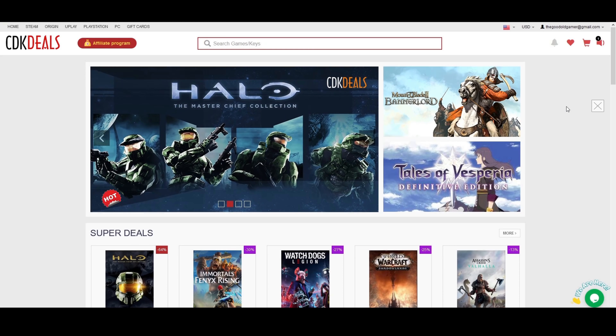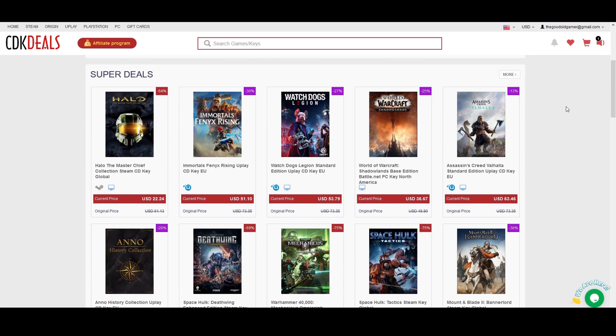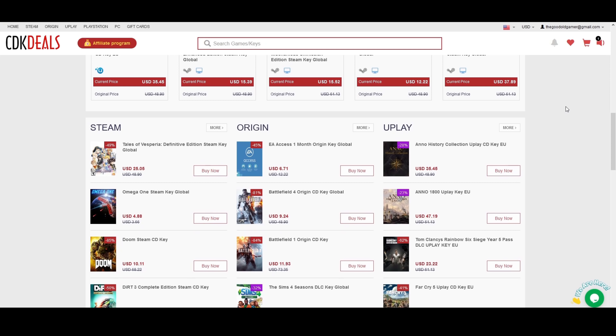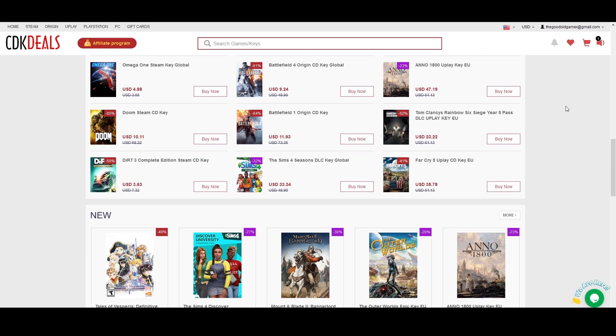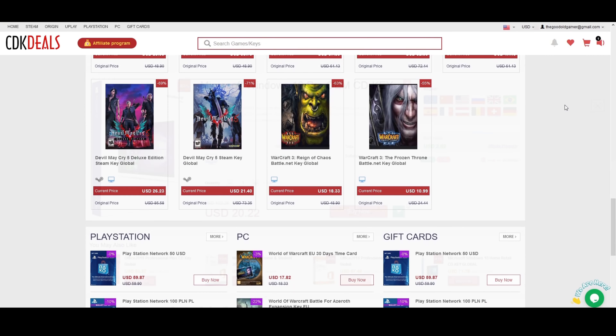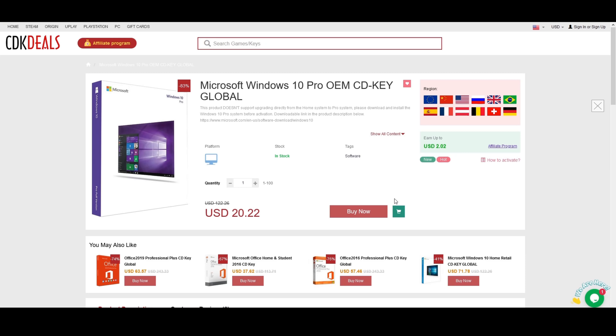In need of a Windows 10 key for your new PC build? Today's sponsor is CDK Deals, and they have a deal for you. CDK Deals is a site that offers excellent deals on games and software, and they offer Windows 10 Pro OEM keys at a ridiculously good price.